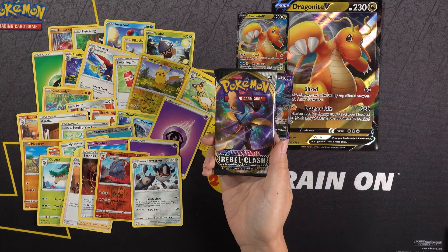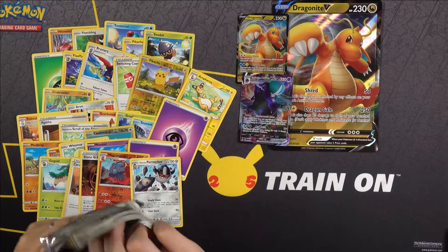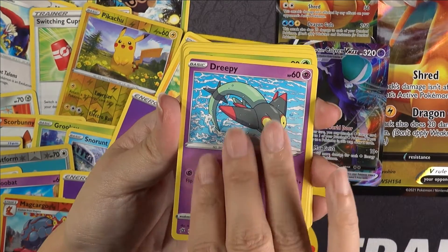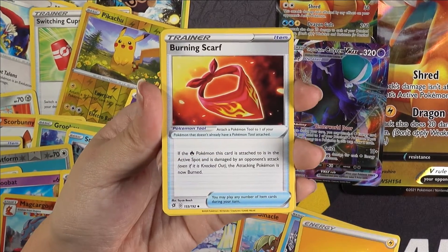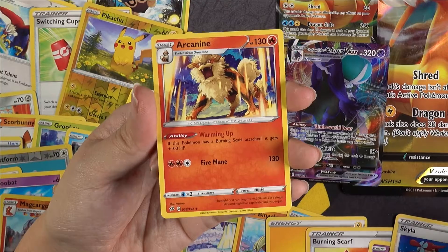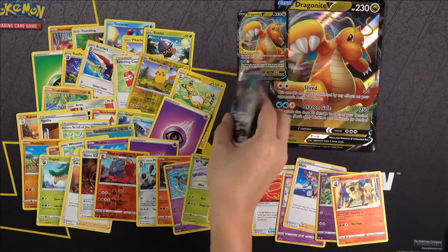Pack number four, the last pack out of the box, is going to be a Rebel Clash. So far we've had one VMAX card pull — let's hope we get one more, otherwise I think Hoopa's going to take it and win the battle between the two boxes. We have a Growlithe, a Dreepy, a Snover, a Binacle, a Darumaka, our Energy card, Burning Scarf, Nessa, Skyla, and a Reverse Holo card. Our last card is an Arcanine — this is just a normal card. So Dragonite box: different booster packs and only one VMAX, so one really good pull from the boosters.